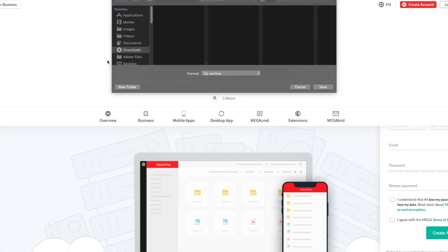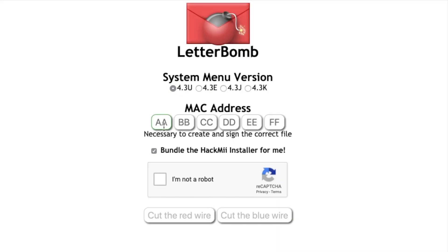And if it's not the latest version, don't worry, because the game automatically updates. For the next step, you'll need to go to Letterbomb — you'll find that in the description. Then you need to enter your system menu version and your MAC address.